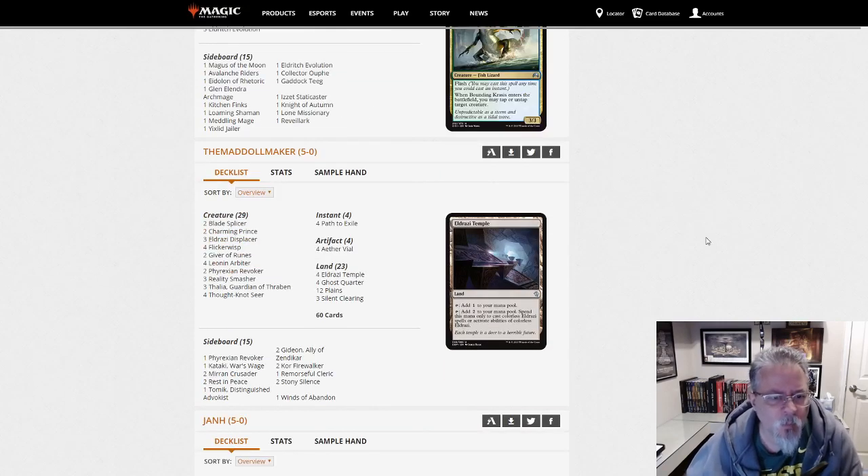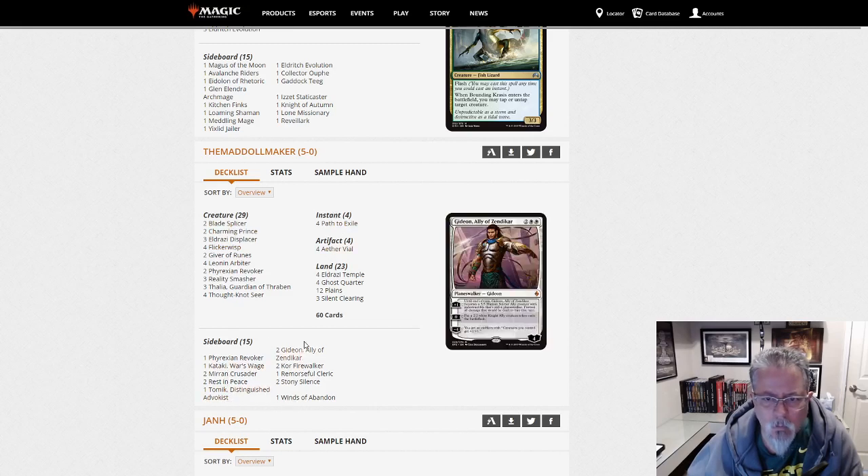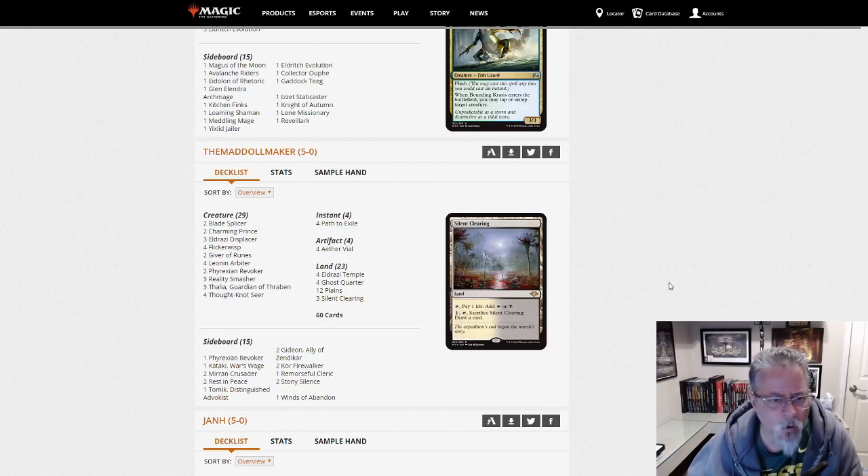The Mad Dollmaker is back again with Eldrazi and Taxes. Two Charming Prince, the Displacer bouncing stuff all around, Thought-Knot Seers, Reality Smashers. This one is mono-white — Silent Clearing is just there for the sac card draw.